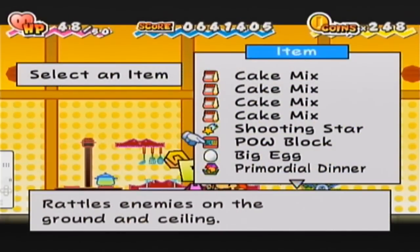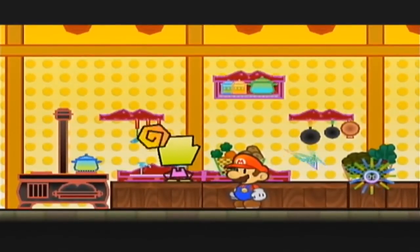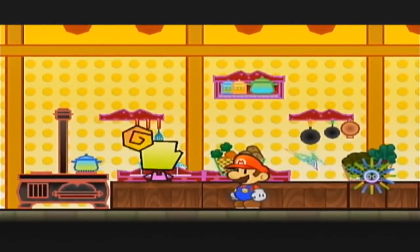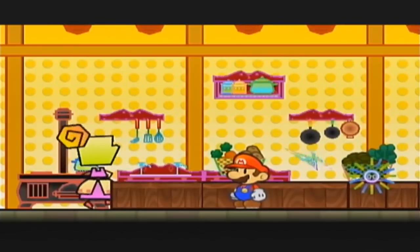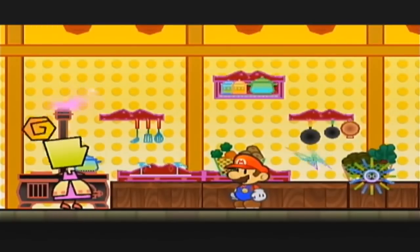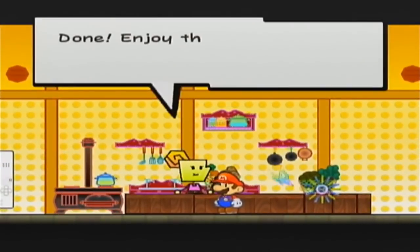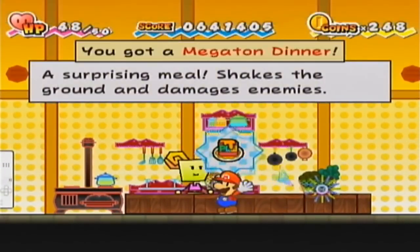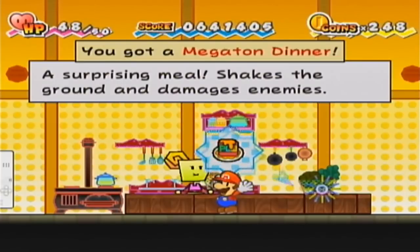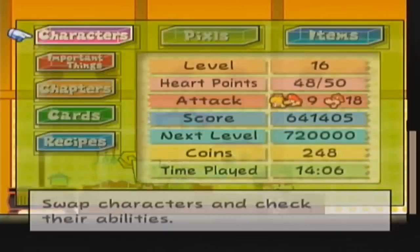POW Block - let me just verify that this is something. Yes it is. We'll put the POW Block in. We only have like seven more Saffron recipes still to go. Here we have the Megaton Dinner - a surprising meal that shakes the ground and damages enemies.